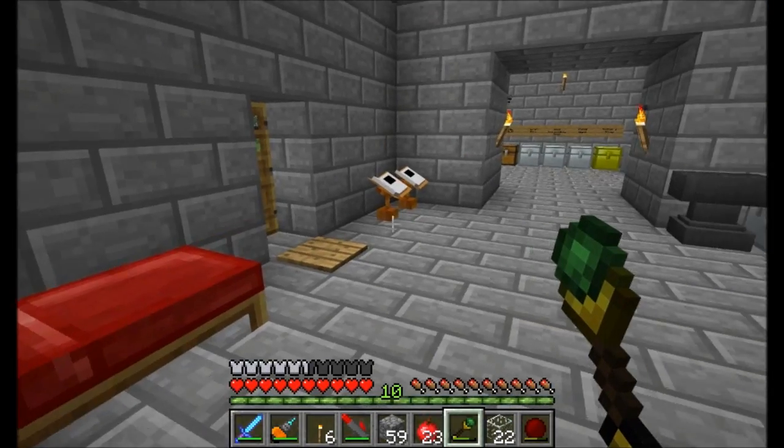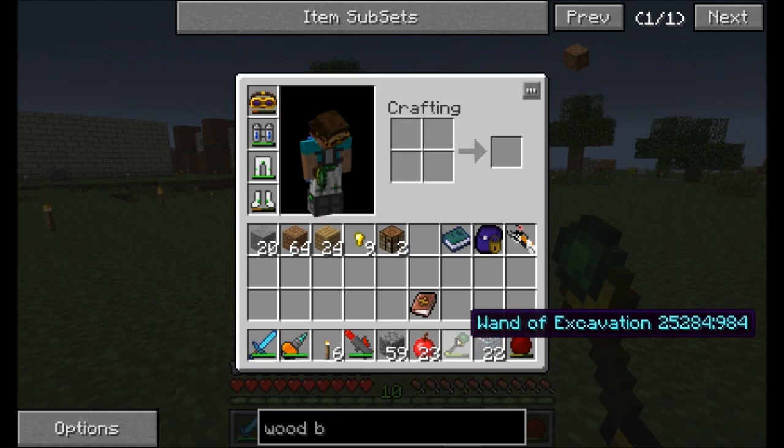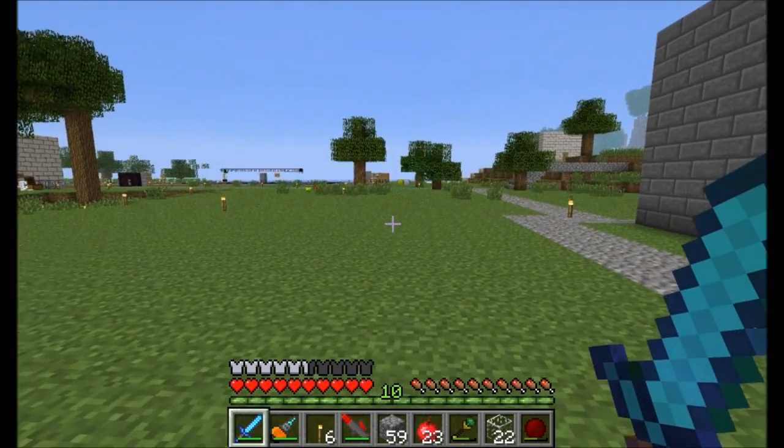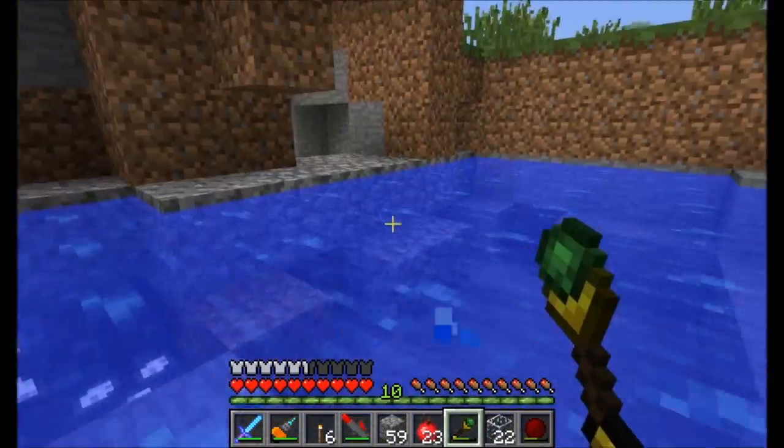We got an update to Thaumcraft. Check out this new toy that I got — it's so cool. It is called the Wand of Excavation. It's pretty fancy. I'm not going to show you guys the recipe for it; you got to discover that on your own. But check out the cool things it can do.